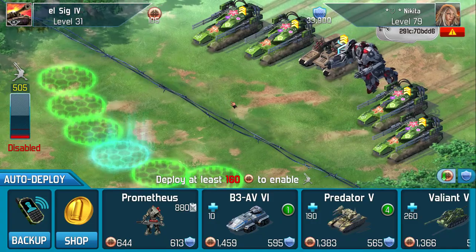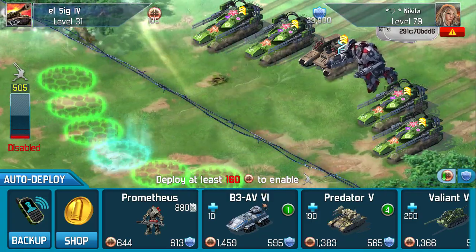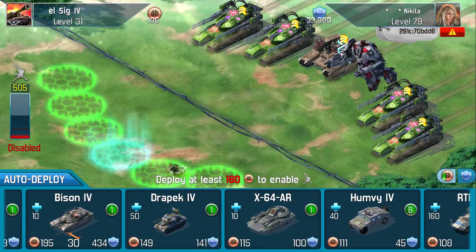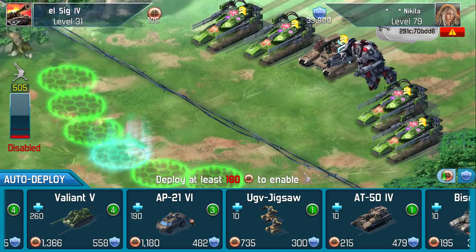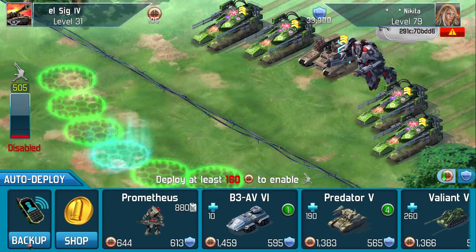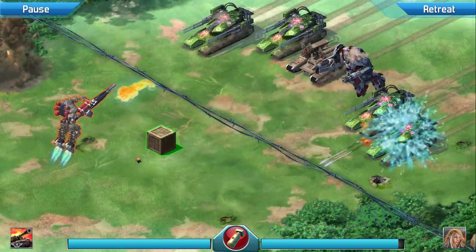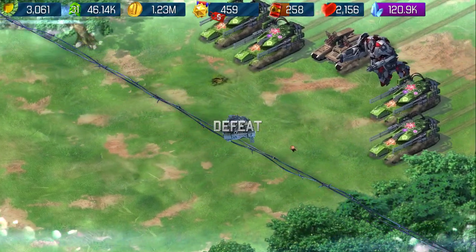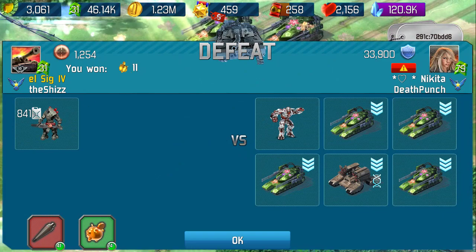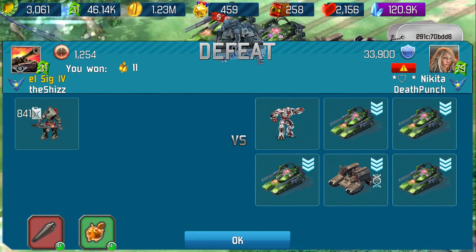Here's a classic example — now Nikita here, I'm not going to beat her. She's got a 33,900 defence. I've got some decent units won in different events, but the best I can pretty much make is AP 21s. I have got Prometheus though. This is a battle I'm going to lose. I'm not going to bother with backup — I'm just going to place my Prometheus, start the battle, and just let it play. I got 11 points for carrying out that battle and I didn't do anything. If you haven't got a Prometheus, just use your lowest value unit — something you're not bothered about losing.